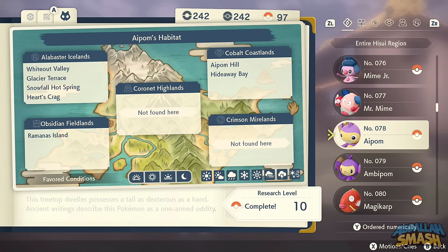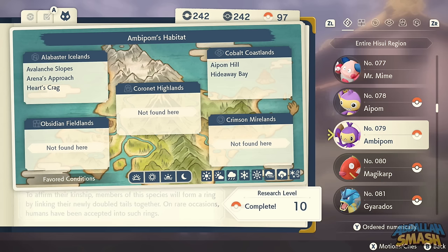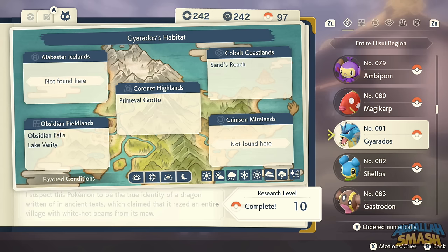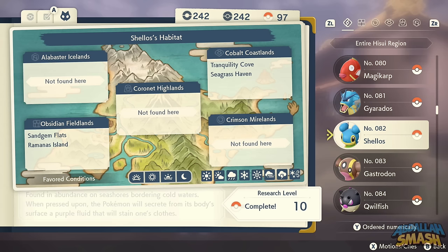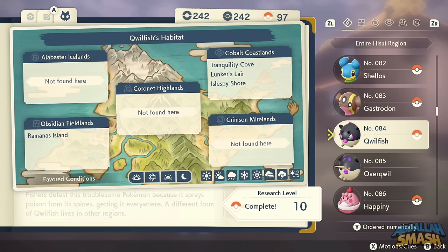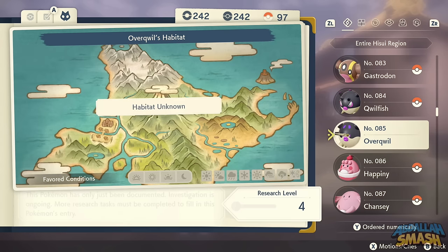Hisuian Voltorb is in the Sacred Plaza. To get Hisuian Electrode, use a Leaf Stone. Igglybuff is all over the place, and same with Wigglytuff — you'll see them in Alabaster Icelands and Cobalt Coastlands. Magikarp is all over Lake Verity, Fabled Spring, and Obsidian Falls. You don't need to level any Magikarp since Gyarados is all over the place too. Shellos and Gastrodon are very common in Cobalt Coastlands. Qwilfish is found in Cobalt Coastlands in the water. To evolve Hisuian Qwilfish into Overqwil, use the move Barb Barrage 20 times in Strong Style against random Pokemon.